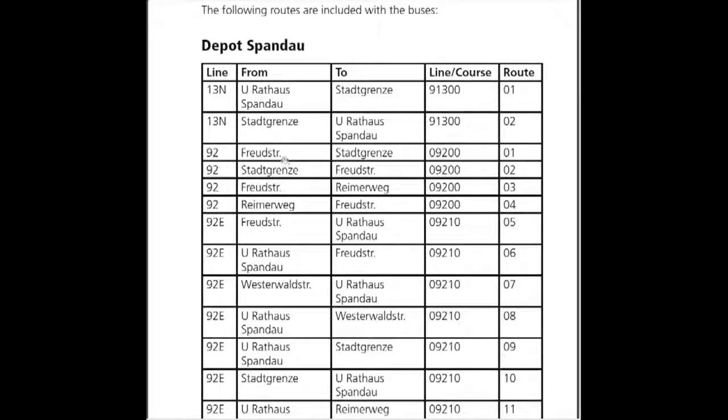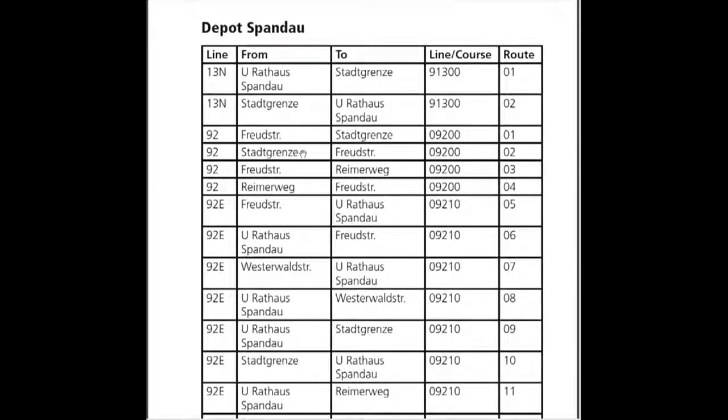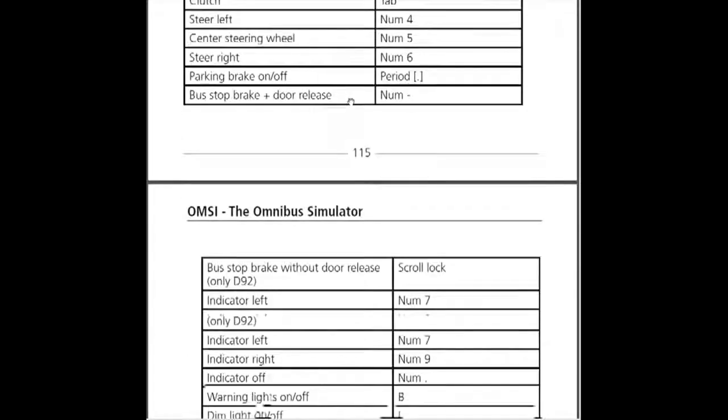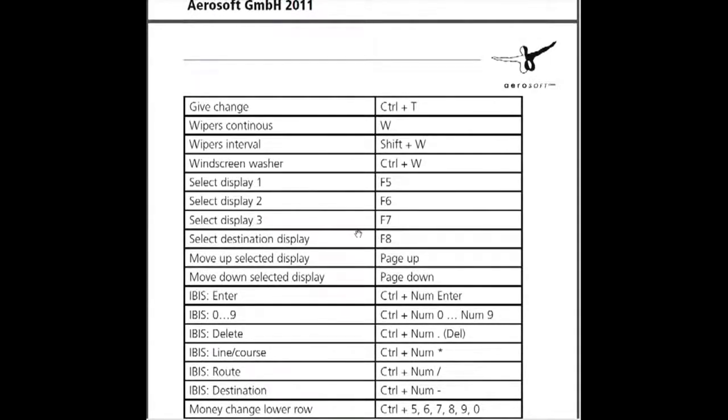Here's the line course and the route — go ahead and choose which one you want. If you can't print this off, write it down on paper. The route I'm going to be doing: the line course is 09200 and the route is number 02. That's the route I'm going to be choosing in the simulator. If you scroll down further it's going to give you all your key assignments, which are rather handy.